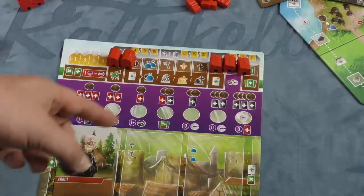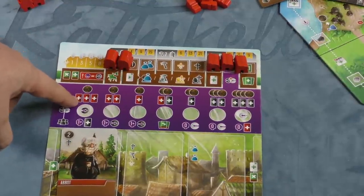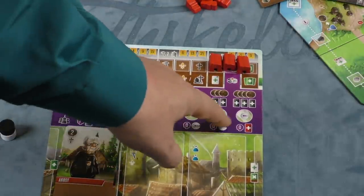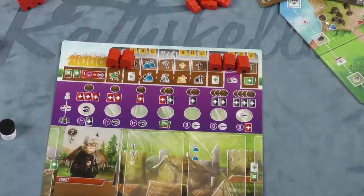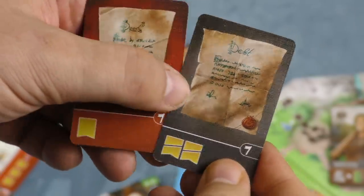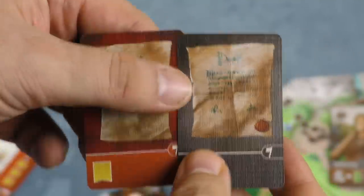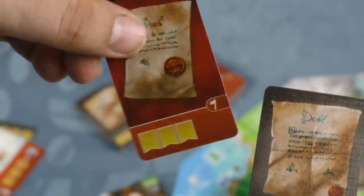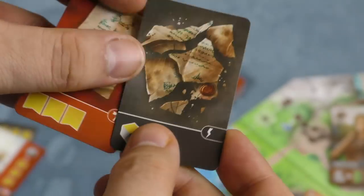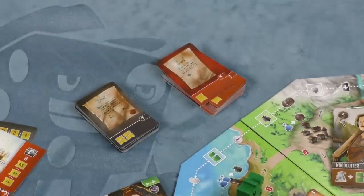When the tokens meet, what happens depends on where the corruption token is. If it's all the way over on the bad side, you get three debts and some money. If it's all the way on the good side, you get three property deeds. The bottom part of the result happens to all other players. Debts are bad — minus two points each. Deeds are good — worth one point. However, many actions in the game let you flip them: a flipped deed goes from one point to three points, and a flipped debt is no longer minus two points and gives you a resource of your choice.